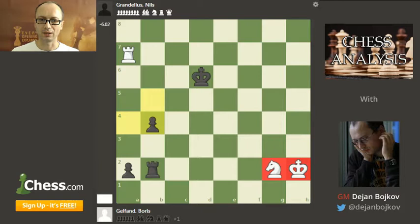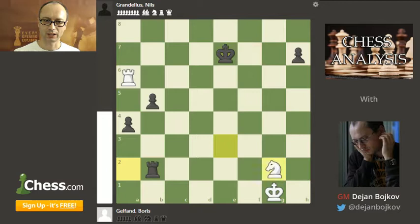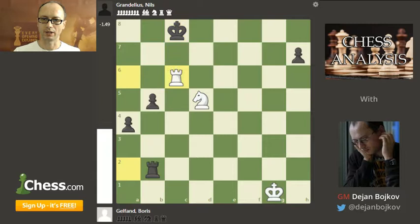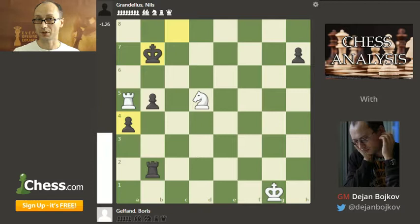Notice how the short-range pieces — the king and the knight — are too far away from the queenside pawns and can never really stop them. They need hundreds of moves to get there. The king will have to move away from the pawn, and in that time Black will play b3, Rook b1, and a1, winning the rook. That's why Gelfand is bringing the knight to the central square, closer to the queenside pawns. After Knight d5 he's improving his drawing chances. But he couldn't find a reliable setup, and the computer suggestion would be Rook a5.